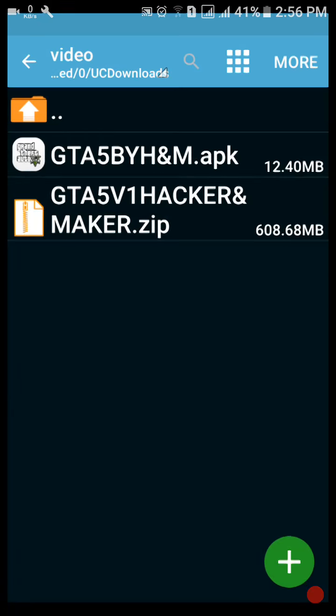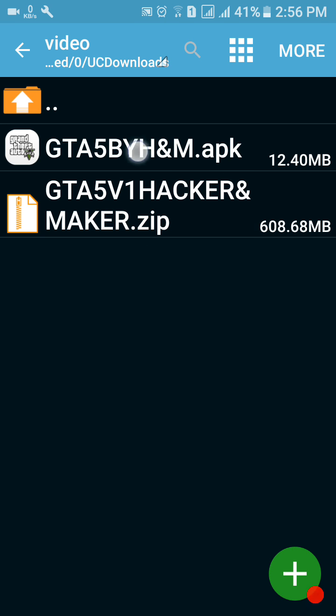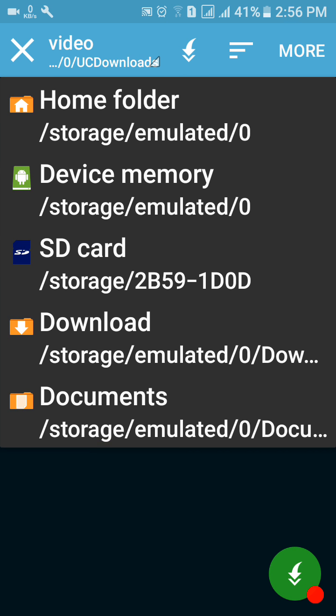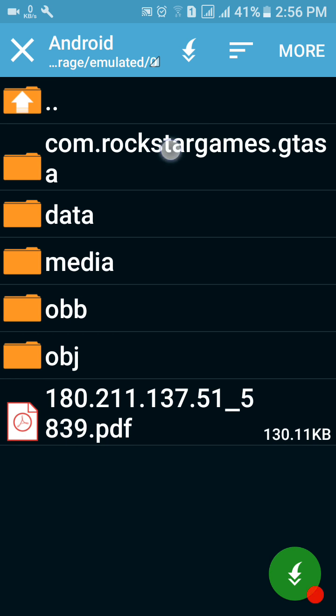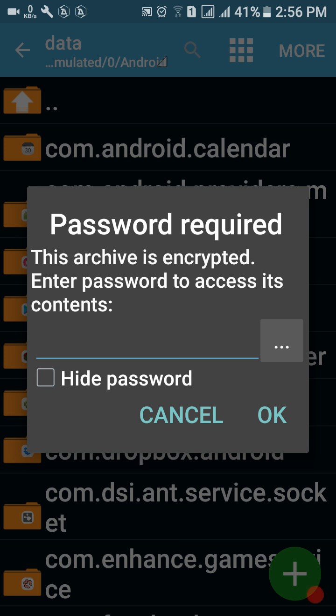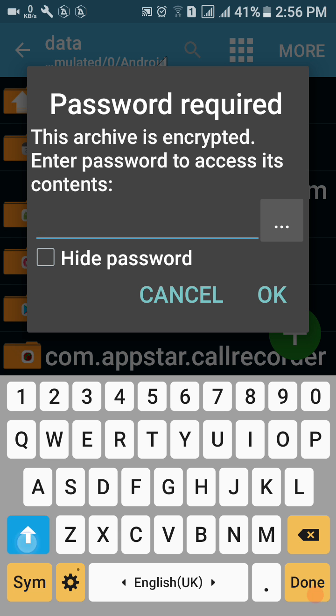First, install the APK — you can see it installing. Then click on the data file, choose the fourth option 'Extra...', and go to Home folder, then Android, Android, Android, Data, and paste it there. For extracting you need a password. The password is: gta5 v1